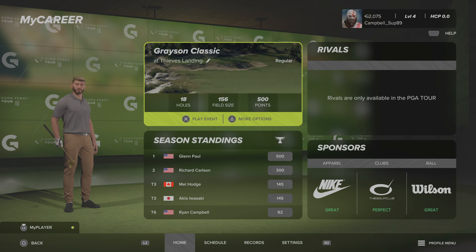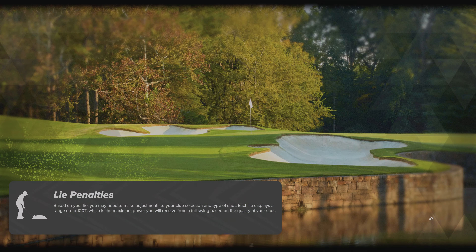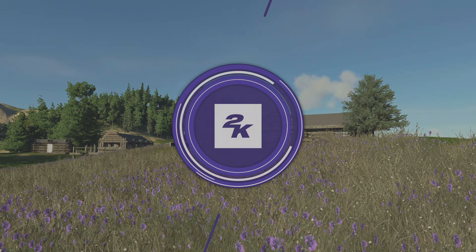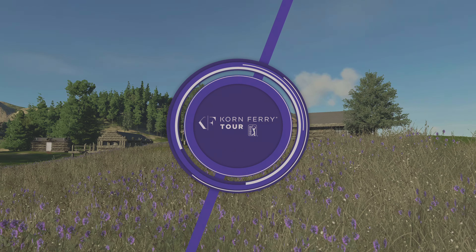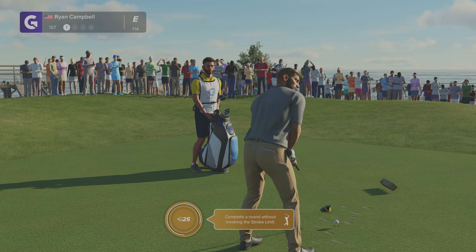Hey guys, welcome back to the channel and more PGA Tour 2K23. If you were with us last time on part two, we did our first Corn Ferry Tour event and tied for sixth place. It didn't go very well — I had a very slow start but the back nine went great. Hopefully this one, the Grayson Glass Classic at Thieves Landing, will go much smoother. My difficulty settings are set to pro with some tweaks making it about a 1.98 multiplier. I turn commentary off because I like to talk and think out loud.